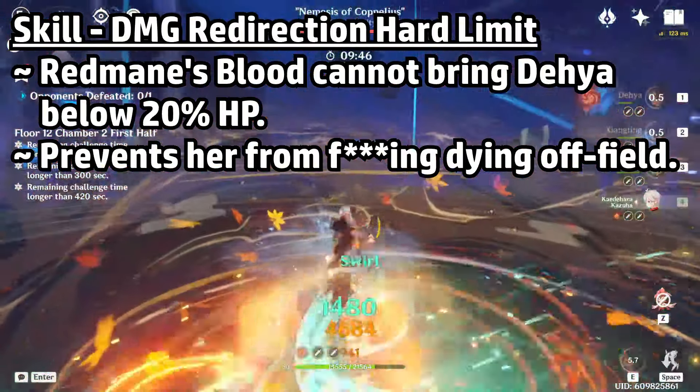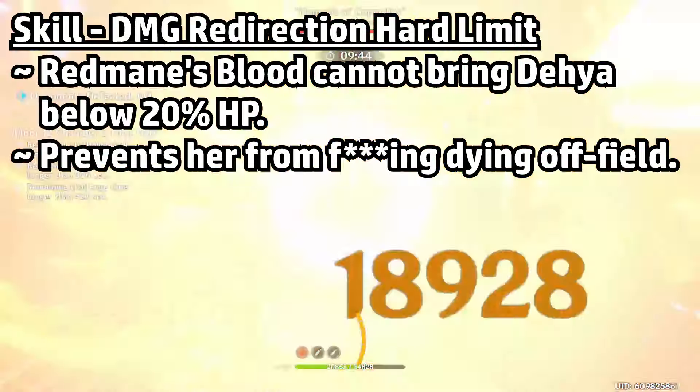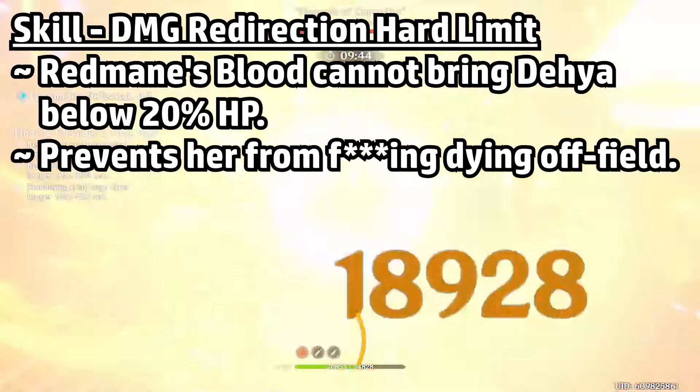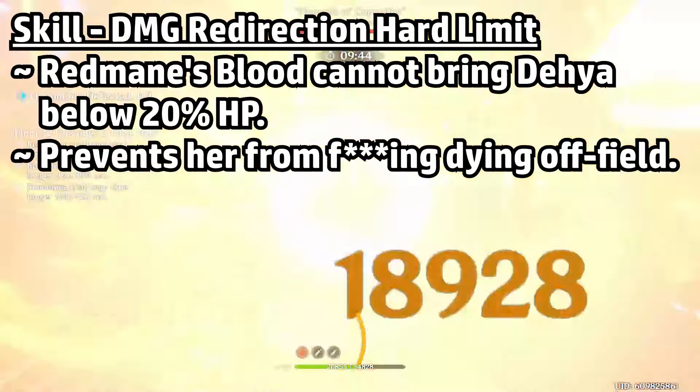As an additional survival mechanism, Redmane's Blood will not be able to bring Dia down below 20% HP, ensuring she can't die off-field. I'll cover the self-healing passive later — she will still have it — but in the event a unit takes very heavy damage, we need to make sure Dia doesn't kick the bucket.